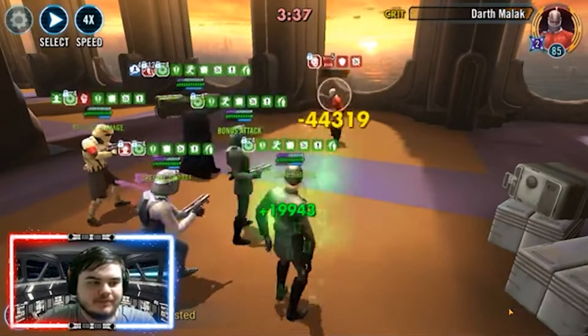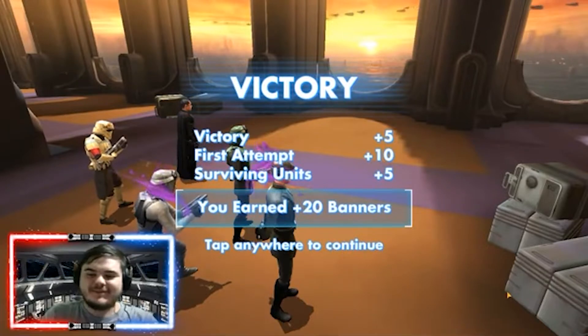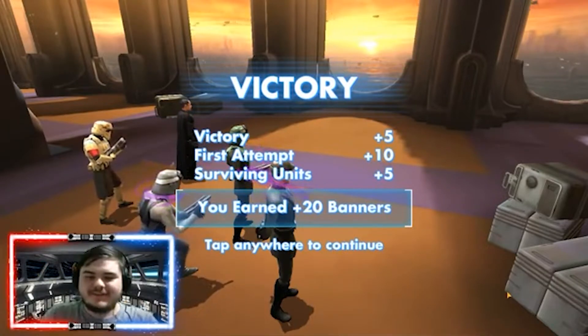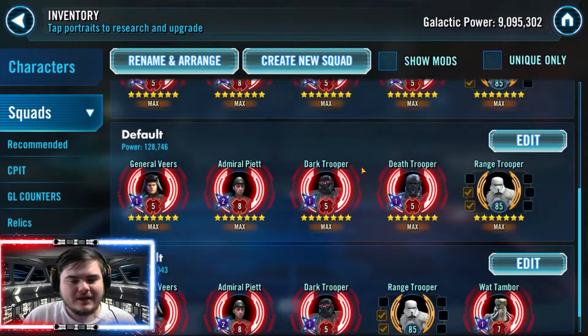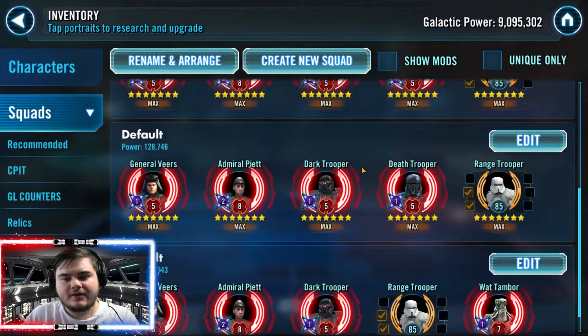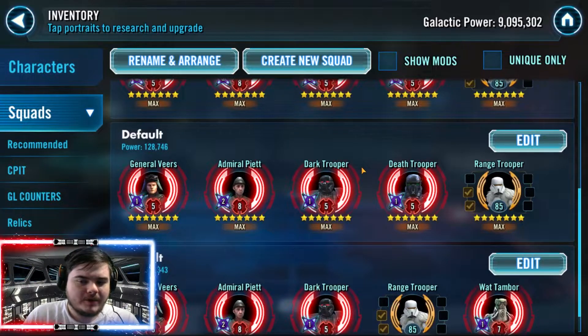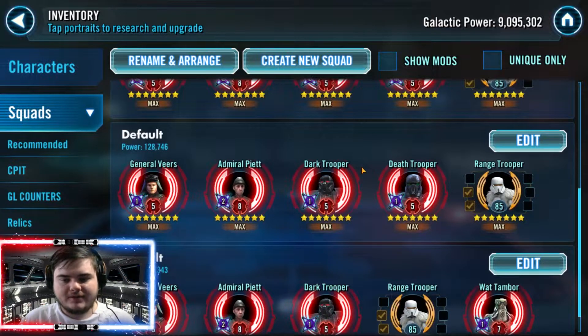Next up we have Death Trooper. I don't really use him in this lineup because there's someone called Iden who requires Death Trooper, and they're too good not to pair together. But if you're using Death Trooper, mod them for crit damage, crit chance, and offense. Once you get that first kill, they apply death mark with their special, and with death mark you're guaranteeing you get the next kill — very helpful against tough high-relic teams to keep that 70% turn meter chain going.